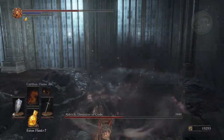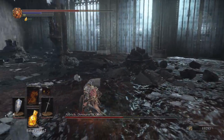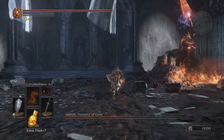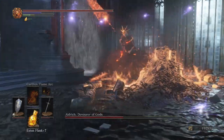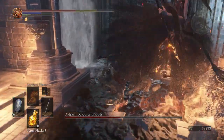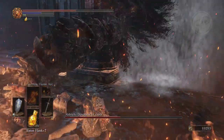After you drop Aldrich below half health, he's going to reappear — this time enchanted with fire, so he is definitely more deadly. Again, you're going to try to close the gap as quickly as you can and attack that tail.